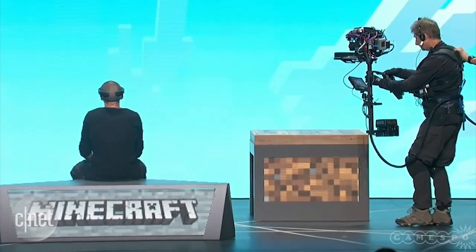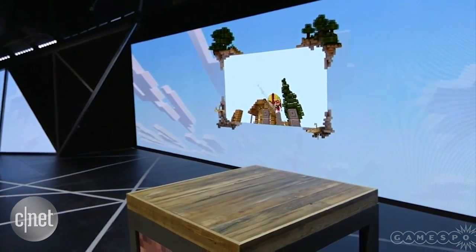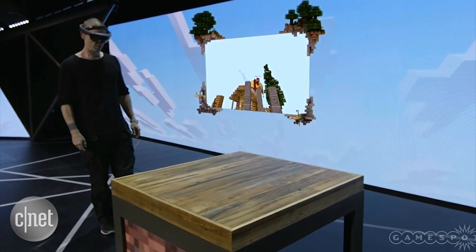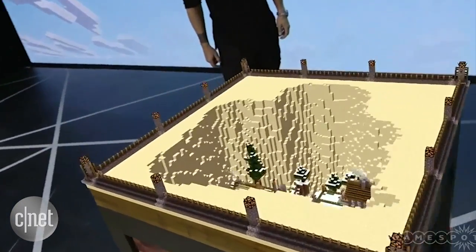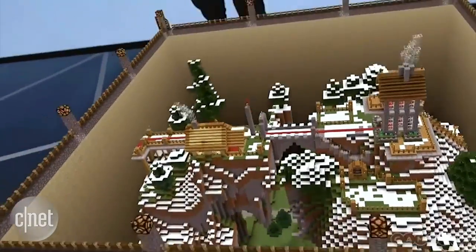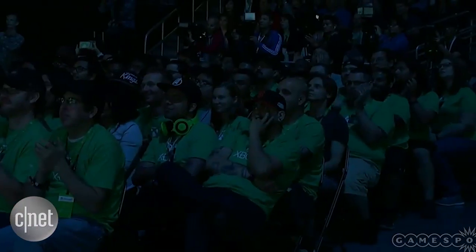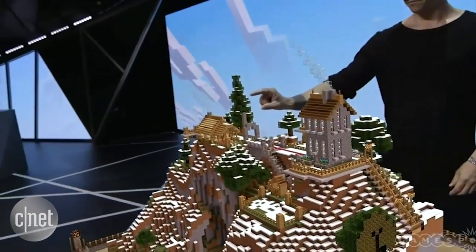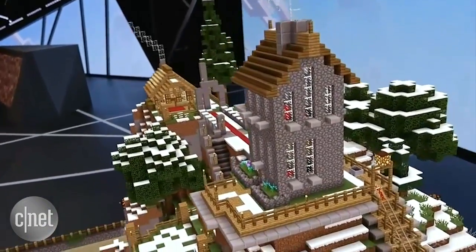One of the cool things about HoloLens is that it lets you display Minecraft virtually anywhere. You can get different perspectives on your Minecraft world. It's awesome to play with the controller, but let's take our experience off the wall and put it on the table. As Lydia runs around and plays, Zach can easily navigate and manipulate the world using his voice and his hands. He can walk around the hologram, pan around for different viewpoints, and even look inside.